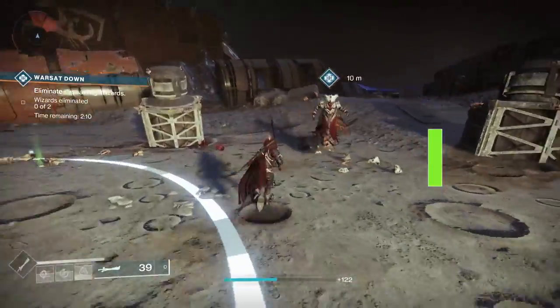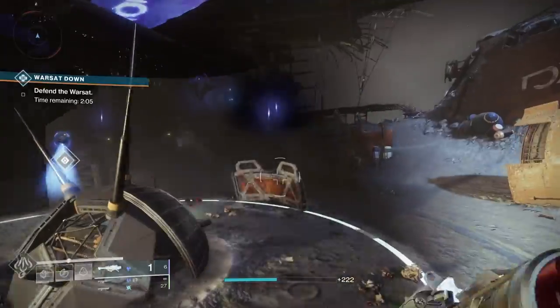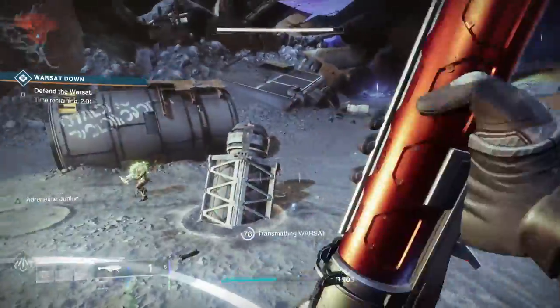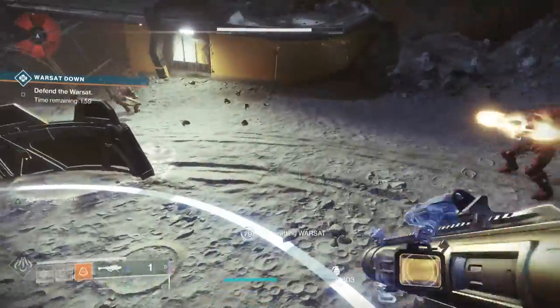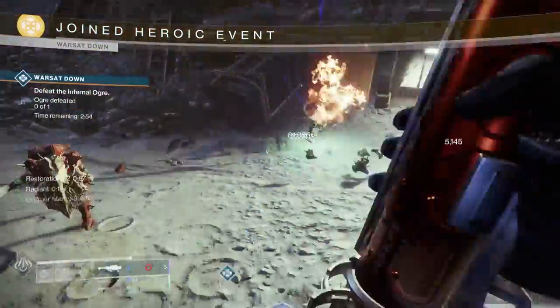To make the Warsat public event heroic, you need to do a couple of things. First, start it by scanning the Warsat. Second, every 25% you have to kill two witches — then a shrieker will show up but don't take the shrieker out. Do that three times at 25%, 50%, and 75%. At that point it becomes heroic.